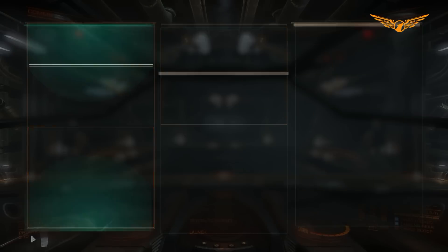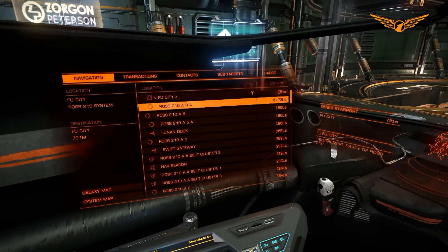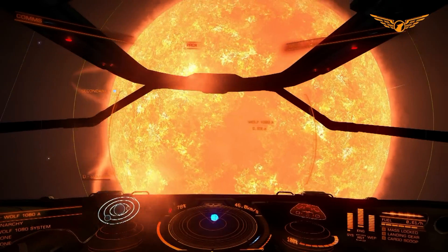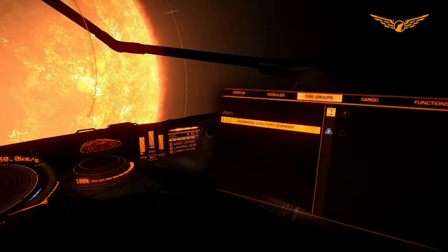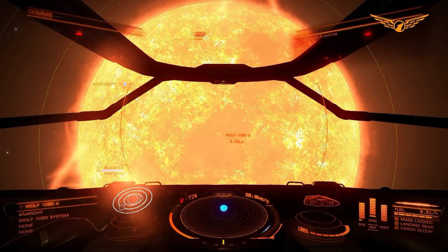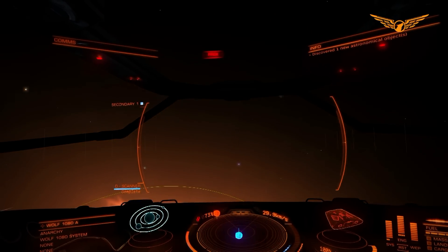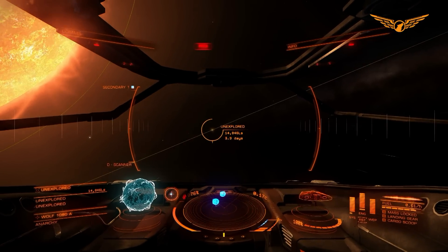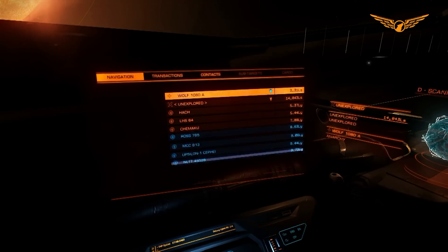Jumping back out to Wolf 1080. My advanced discovery scanner is still set to my secondary fire button. We'll charge it up and see if we can spot anything. There we go - we've discovered one more astronomical object. It would appear to be a second sun, so this seems to be at least a binary system. Fuel scooping - fuel scoop disengaged. Looking at the system map, yes, it does appear to be a binary system.